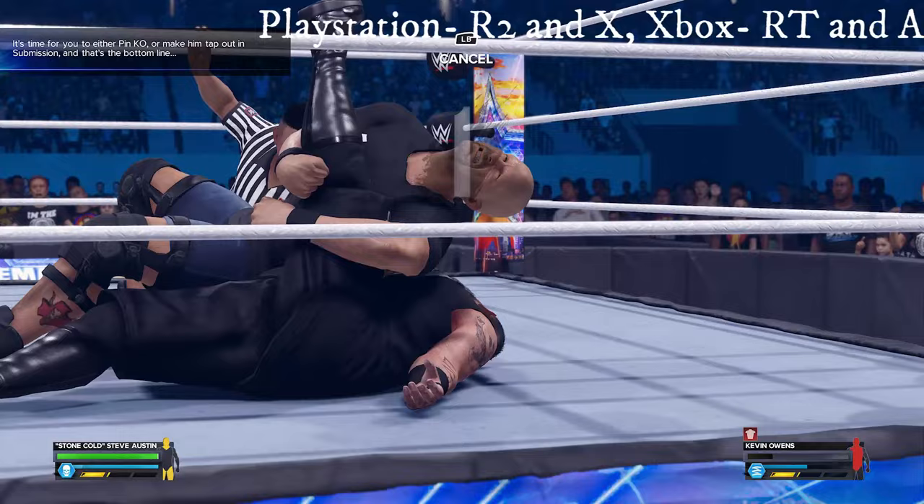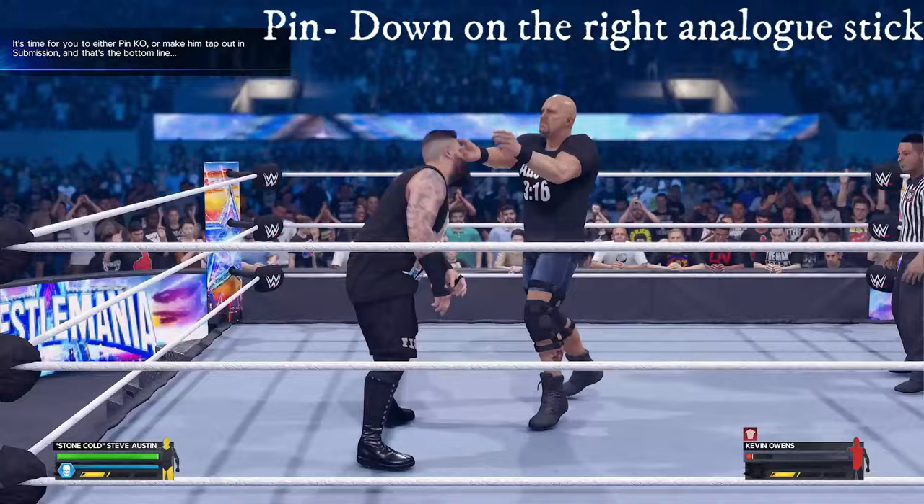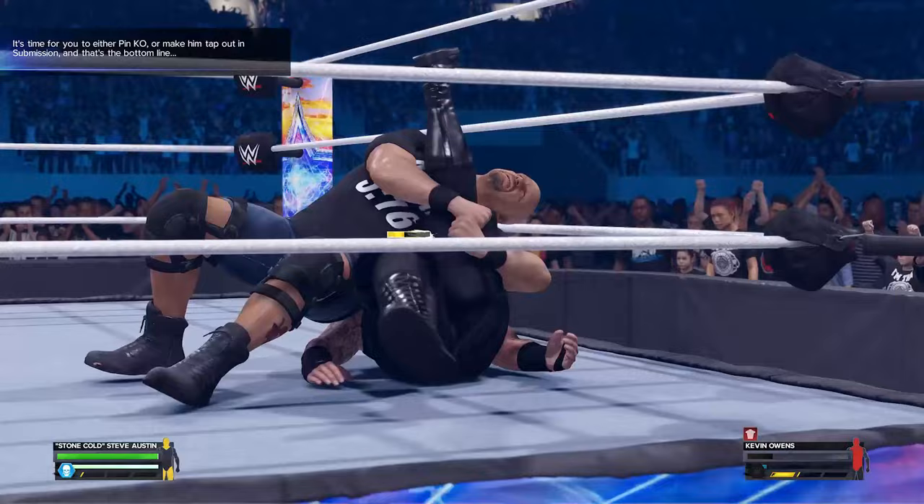Then the last objective is to pin him or make him submit to win the match. More than likely Owens will kick out of the Stunner, so do some more moves to him and then pin him again to finish the showcase match.